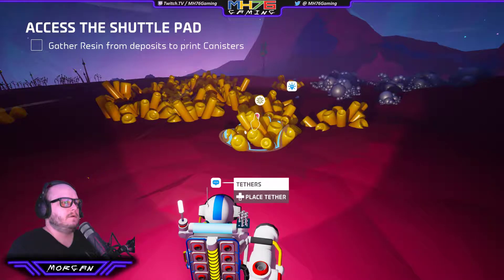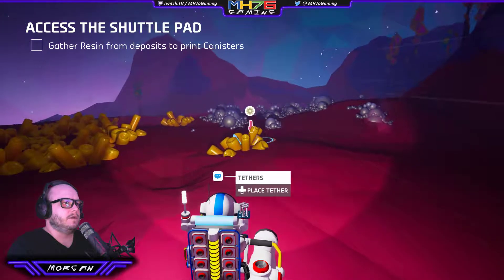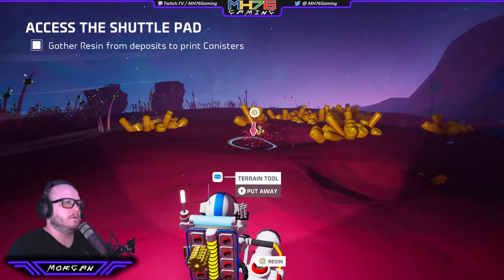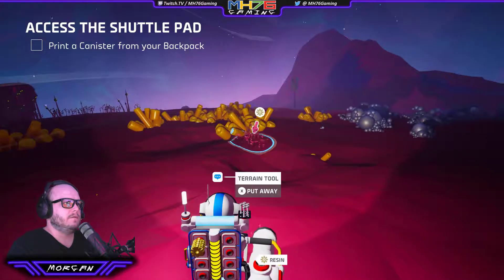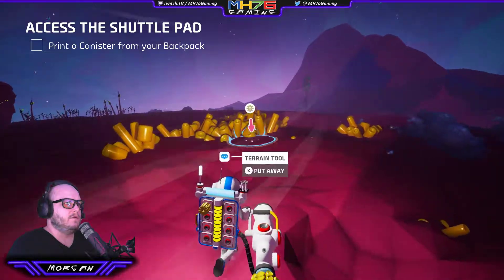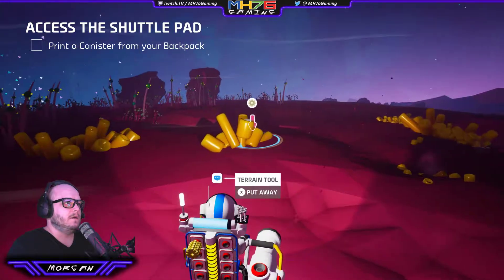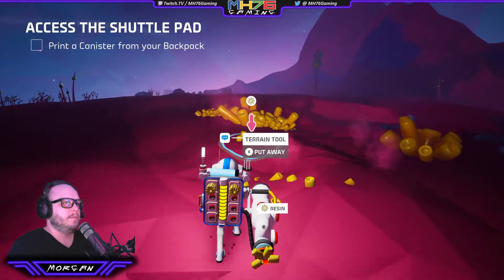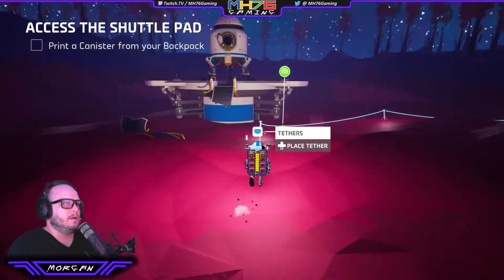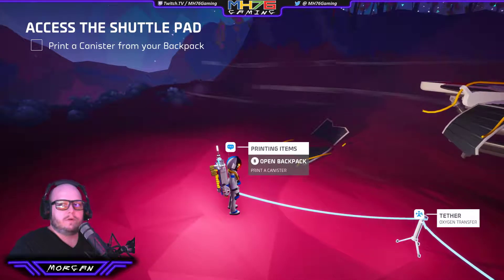Let's suck this one up. Get some resource in our backpack. I want to do it without making a massive crater we'll fall into later. Be a bit gentle on the trigger, because this is actually the environment terrain tool as well — you can shape the terrain up and down. Back on our tether, our oxygen bar at the top of the tank refills. And we're good to go.